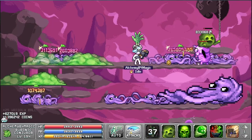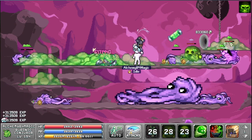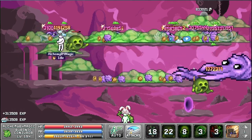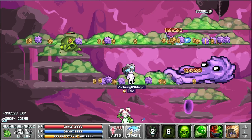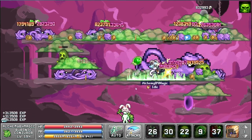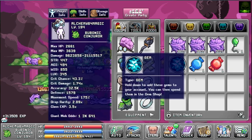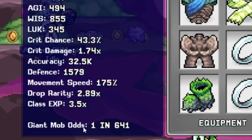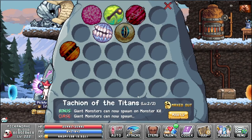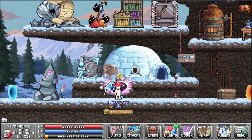Giant monsters are a lot stronger than normal ones and drop a lot more items. They can also drop gems and candy. Each health bar is barely moving but eventually it goes down, and we got gems and candy — 4 gems. The giant mob odds go up every time you kill a giant. To get a giant you need to have the Tachyon of the Titans prayer active, which you can check in the AFK info.